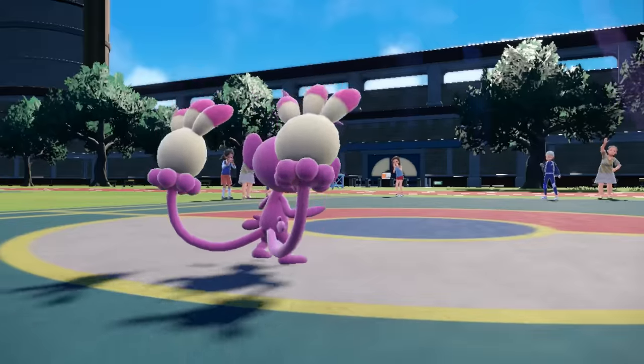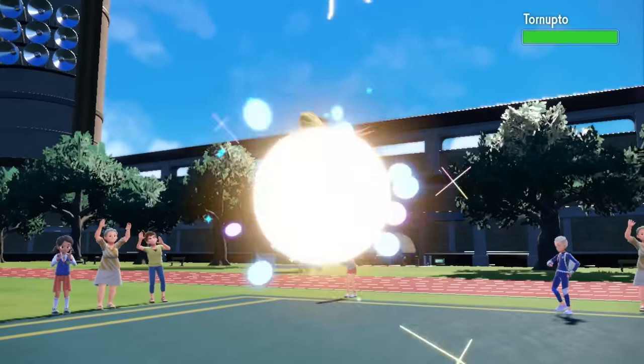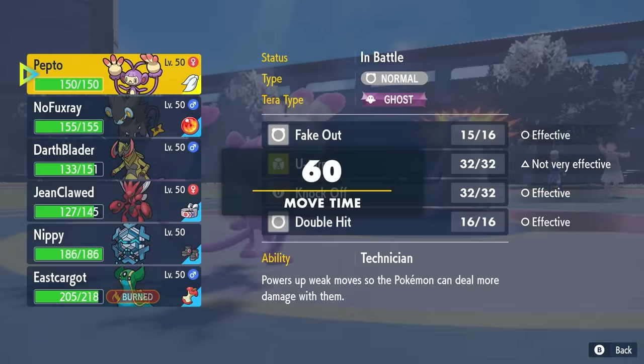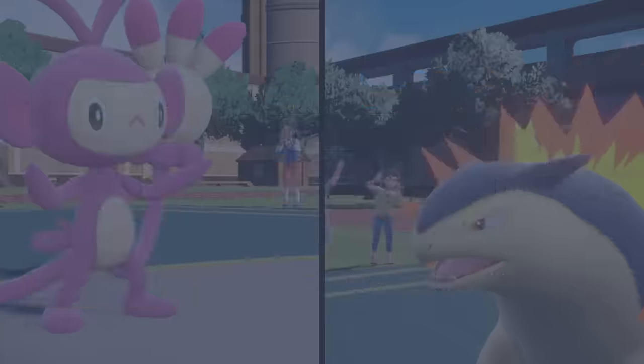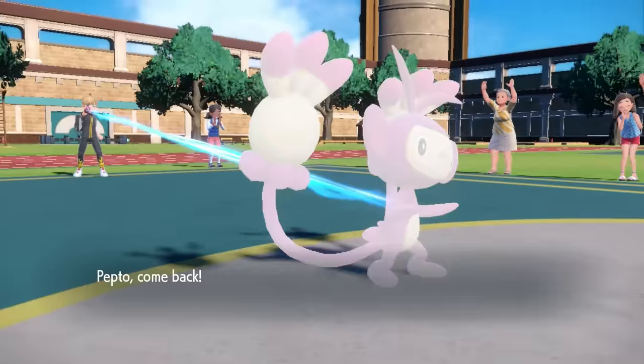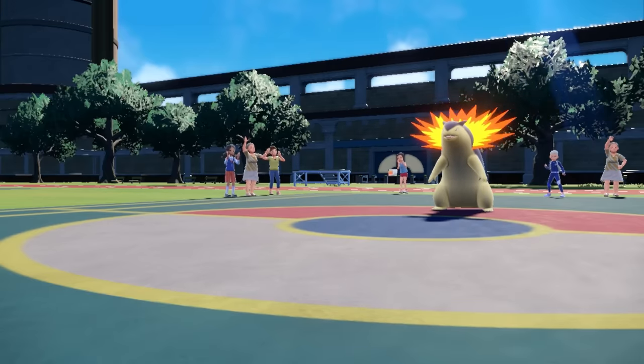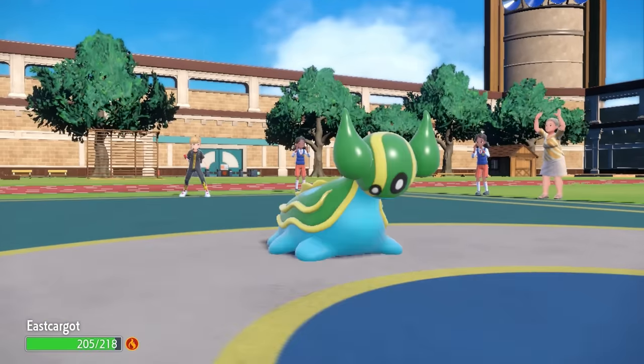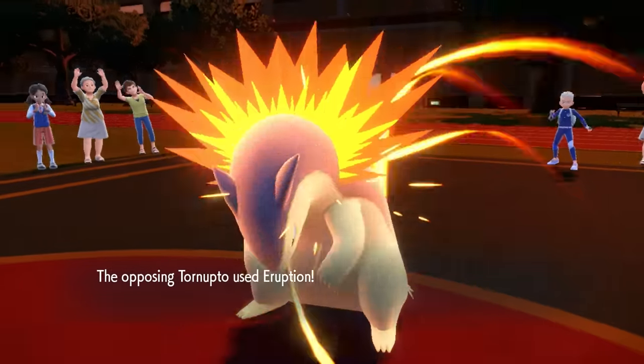They now go into Typhlosion. When I see Typhlosion on a team like this, I imagine it's going to be Choice Scarf, and Choice Scarf Eruptions in the Sun are insane. I figure I should probably switch Ambipom out - I'm going to get out-sped plus I can't knock that thing out. I decide to go into Gastrodon.